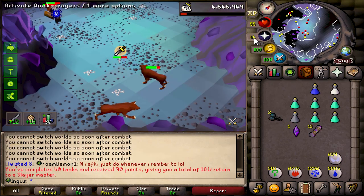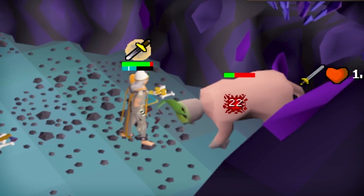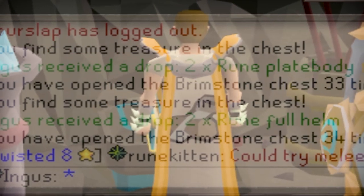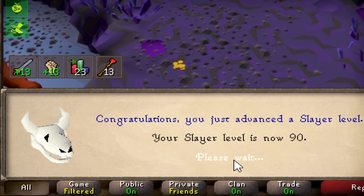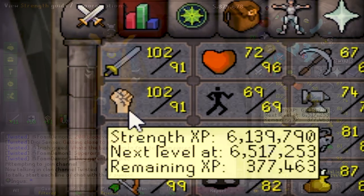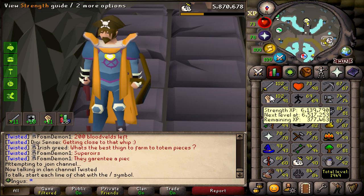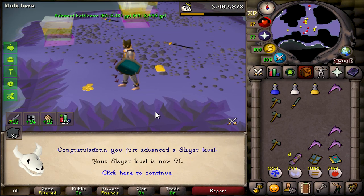We're gonna do this through Slayer. I have no idea how the endgame is gonna go, so we're gonna need all the help we can get. I am currently 112 combat with 80 defense, 91 attack, 91 strength, and 90 Slayer. The plan right now is to pretty much bust out some Slayer until we get up to 90 defense-ish, maybe bring those up as well. It just kind of depends. And if we get 95 Slayer in the process, well then hell, that's even better.